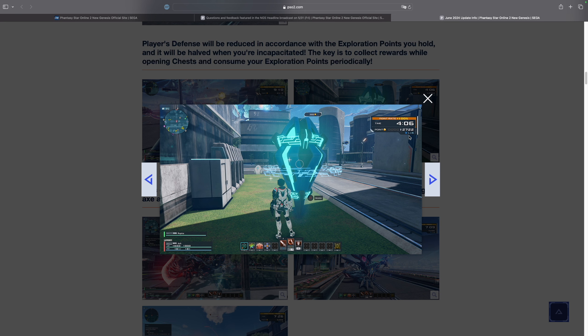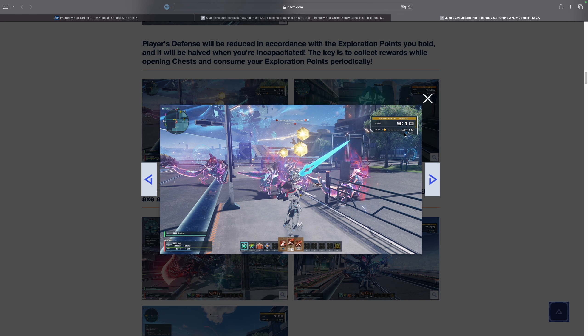As they spend the points, this debuff will go away. As we can see, this treasure chest has a 3,000 point cost, so you need at least 3,000 points to open it. Once the player spends 3,000 points, the debuff will also lessen. So the more points you have, the squishier you're going to be, and the more risk there is because you might get one-shot or killed by random mobs. However, you'll be able to open up all of these chests. Once you spend all of those points, the debuffs will go away because you'll have fewer points.